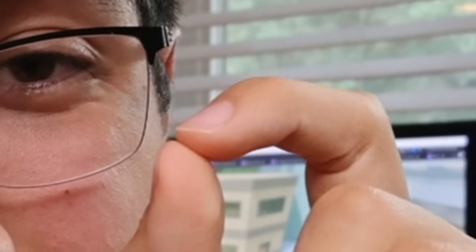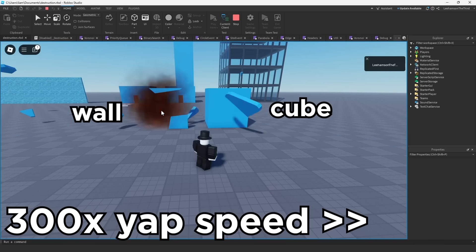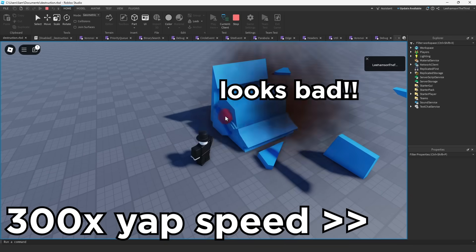It turns out that my code doesn't really like big parts. And there was also one more teensy-weensy problem: my destruction system only works on walls. Why does it only work on walls? Well, it's a bit complicated to explain. So what did I do to fix this? What I actually ended up doing is what any reasonable person would have done, and that is to give up.